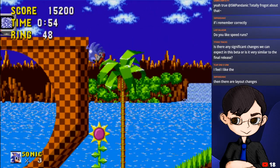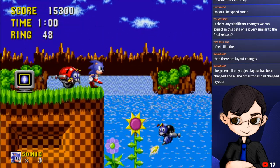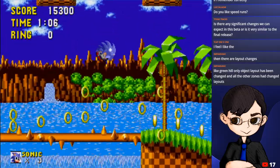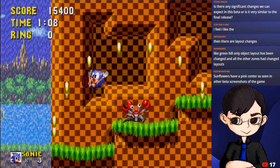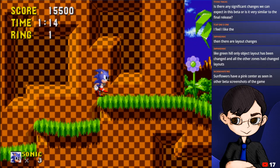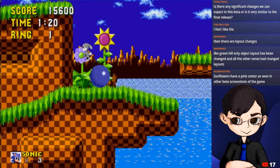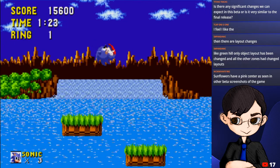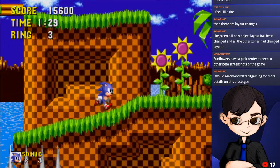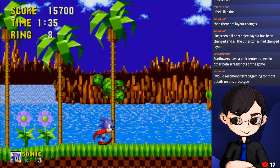There are some platforms that are apparently missing somewhere around here. These levels are huge - really huge. Overall, Green Hill Zone hasn't changed too much. It's more or less the same layout with some platforms missing that bring you down, but overall it's a pretty similar level to what we get in the final game.